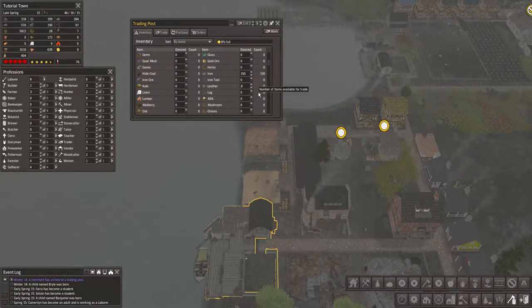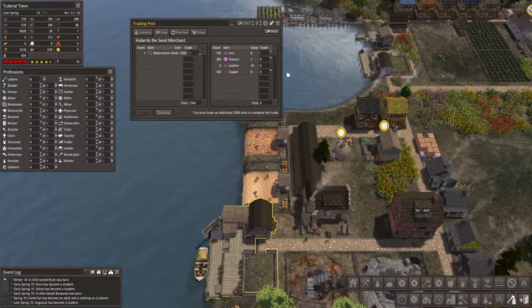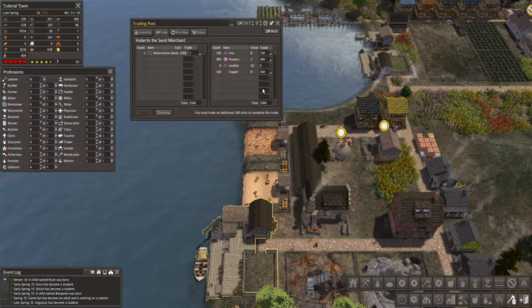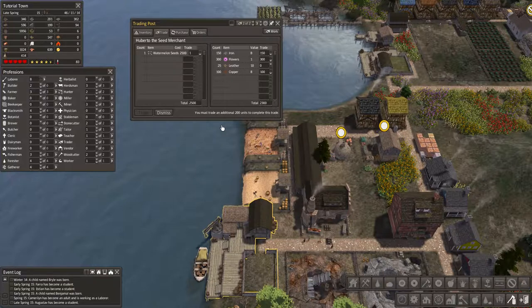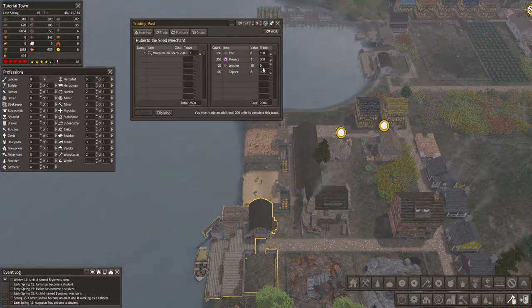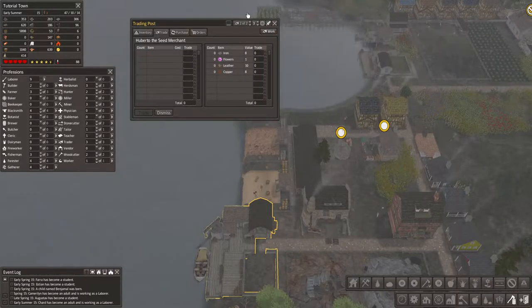That should be good for the watermelons. I'm not a huge fan of doing a ton of trades like this. What I like to do is get my food up to a nice surplus, and then when the resource merchant — not the seed merchant — shows up and says they'll trade for anything including food, that's the best. Trading 2500 rice or flowers once we get a mill going — you'll have an abundance at some point.